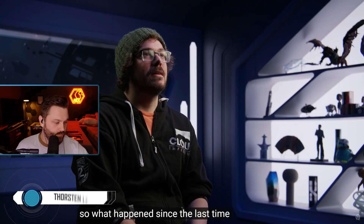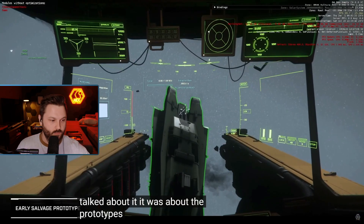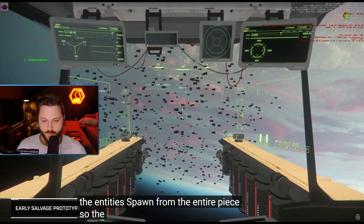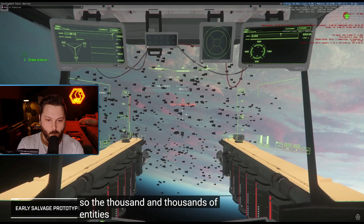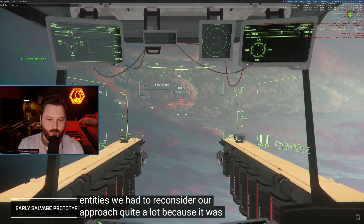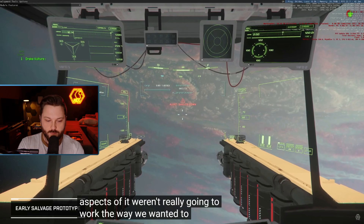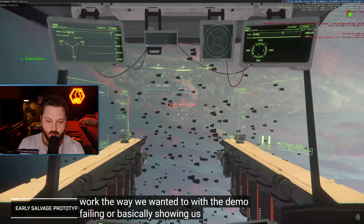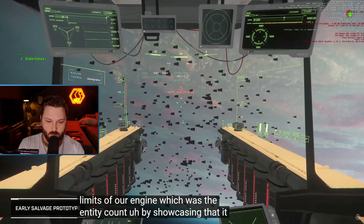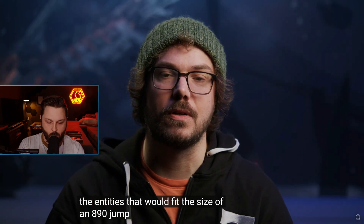So what happened since the last time we talked about salvage? The last time we talked about it was about the prototypes we were doing with the entities born from the entire piece — the thousands and thousands of entities. We had to reconsider our approach quite a lot because it was apparent from the prototype that several aspects weren't going to work the way we wanted. This was essentially showing us the limits of our engine — the entity count — by showcasing that it takes a really long time to spawn all the entities that would fit the size of an 890 Jump.